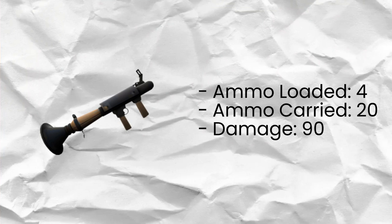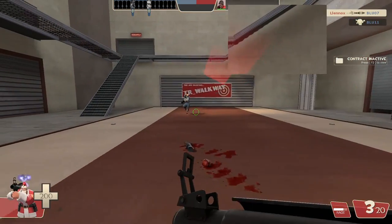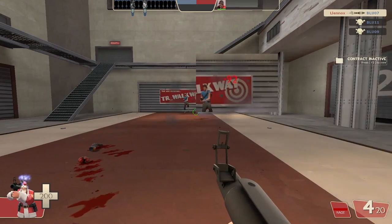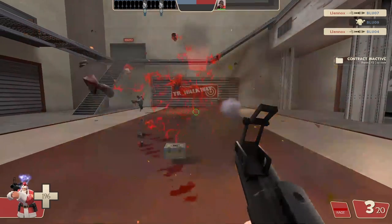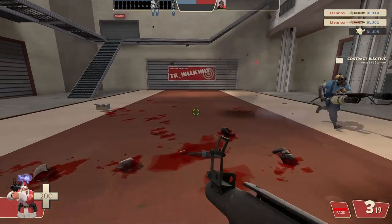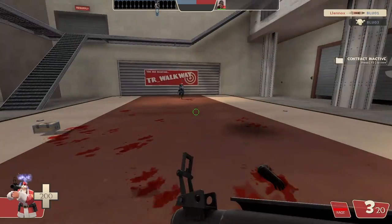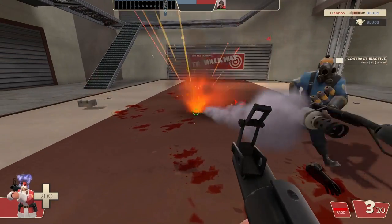The base rocket launcher holds 4 rockets in the chamber, with 20 rockets in reserve. It does a base damage of 90 and is affected by damage ramp up and fall off — meaning it does more damage the closer you are to a target and less damage the further away. Rocket launchers are affected by splash damage, which is roughly 147 hammer units. You can also self-damage yourself with your rockets, doing anywhere from 27 to 89 damage.